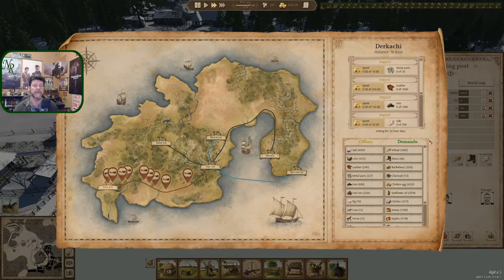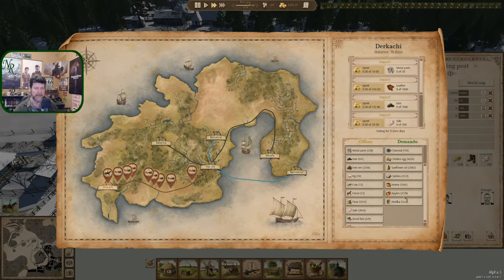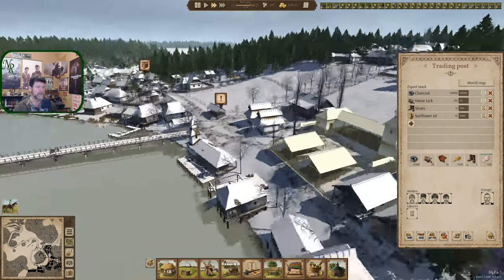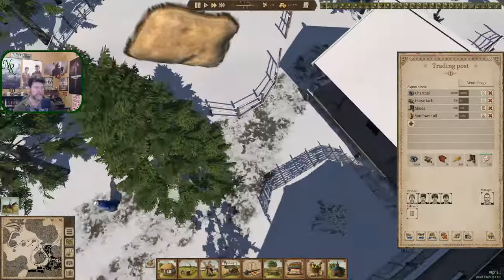Honey — only a thousand. Apples — we should be down to just a few hundred. What else is happening? The charcoal issue is probably because we're about to burn one kiln and this one, so we're getting close there. Charcoal is stored in this one now and we have none.